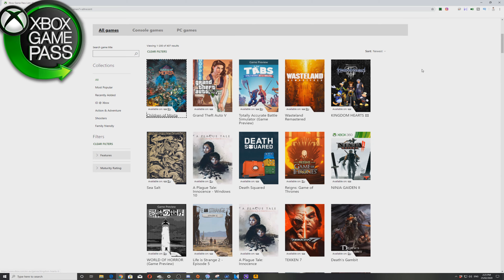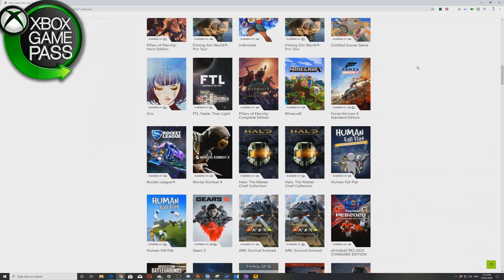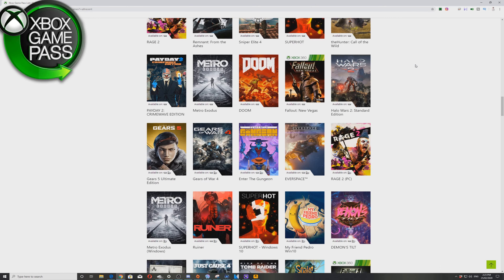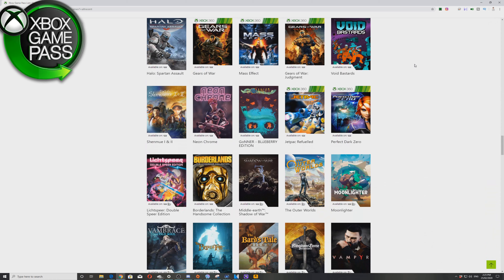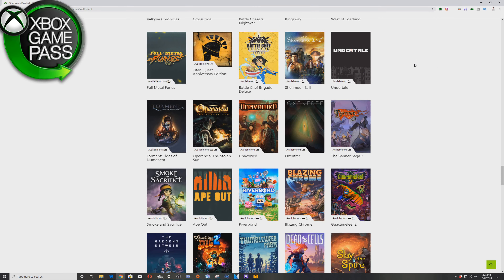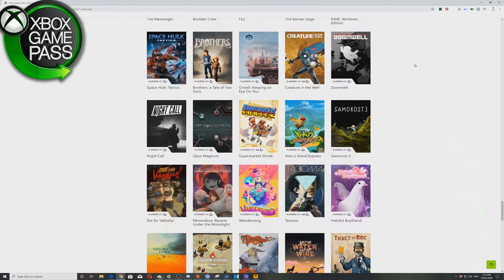I'd like to take this opportunity to thank Xbox for providing us with access to Xbox Game Pass Ultimate. Xbox Game Pass Ultimate provides us access to Xbox Live Gold and unlimited access to well over 100 high-quality console and PC games — games such as Sea of Thieves, Outer Worlds, Dead by Daylight, GTA, Final Fantasy, and obviously Two Point Hospital and many more.